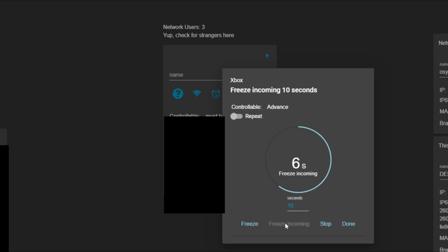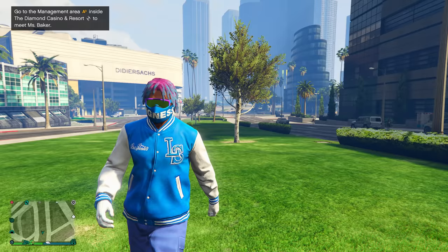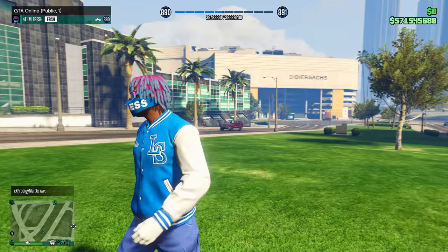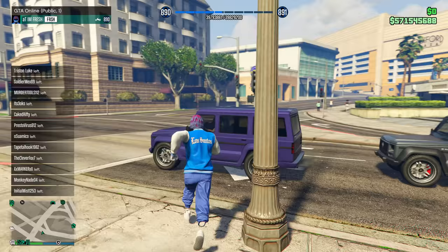Basically, what this is going to do is make our Xbox lag and put us in a solo public session. This entire time you should have been in a public session while doing this on Netcut. Switching back over to my Xbox, you guys can see in a second everybody is going to lag out of the session. You can see I'm walking around and there it goes — everybody has lagged out of the session and I'm in here completely by myself. I'm now literally in the solo public session completely by myself, so it's super simple to do on Xbox.